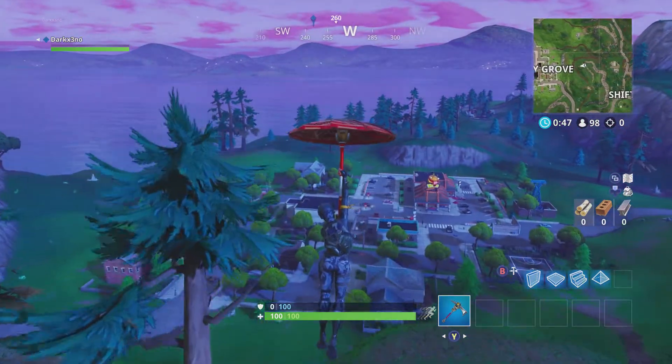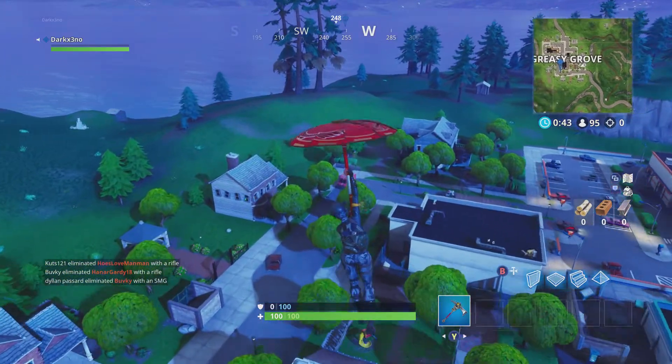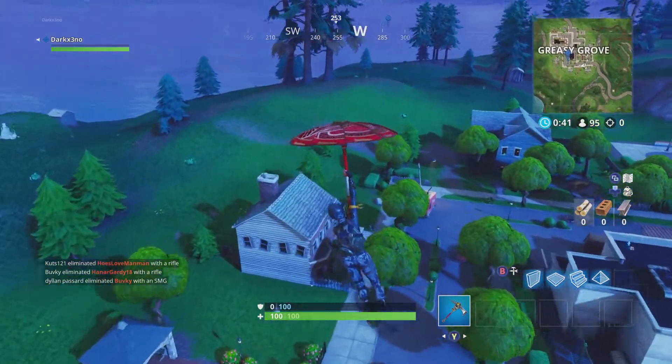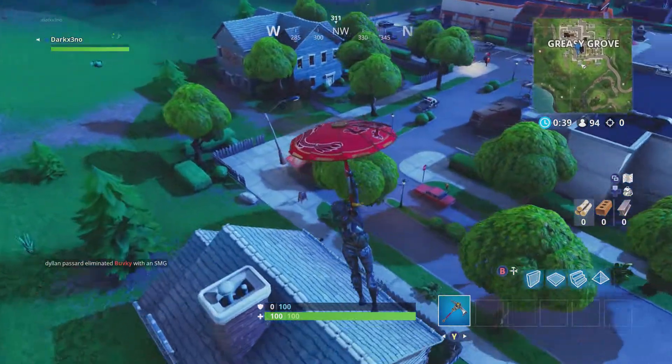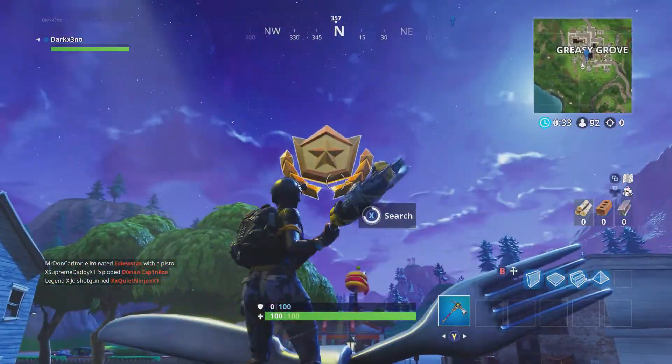You'll find the Fortnite truck in the southwest corner of the map. Once you do, just head right over there. It should be pretty easy — there's not much going on in Greasy Grove this week. All the other challenges are elsewhere on the map, so it shouldn't be a problem to just land, grab the star, and get out of there.